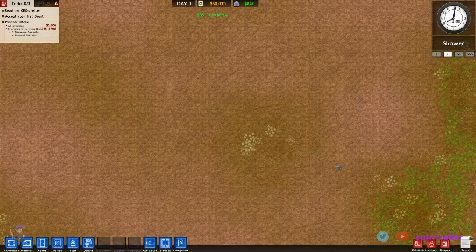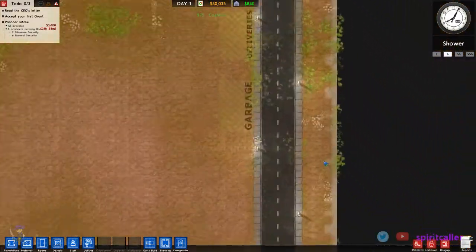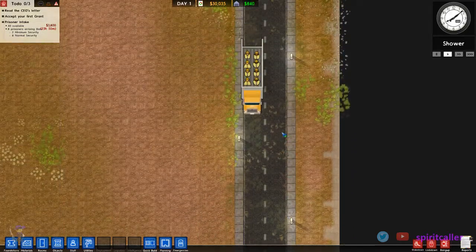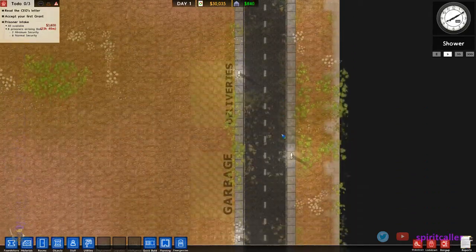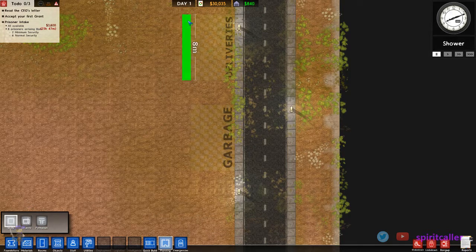This is where we will begin building our prison. Right now you can see there's a truck with my construction people coming in. Before we do anything, this has a really nice little planning tool that I'm going to use to plan out how we're going to build this. We'll go eight meters in that direction — let's do this and this, and this will be like our front door right here.